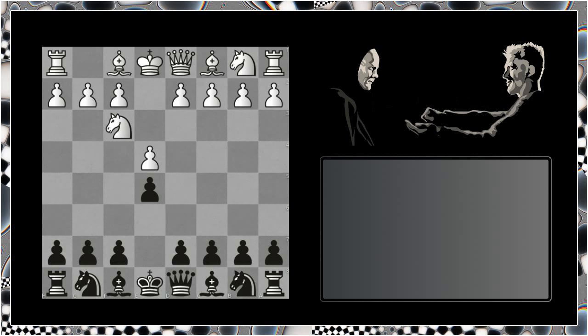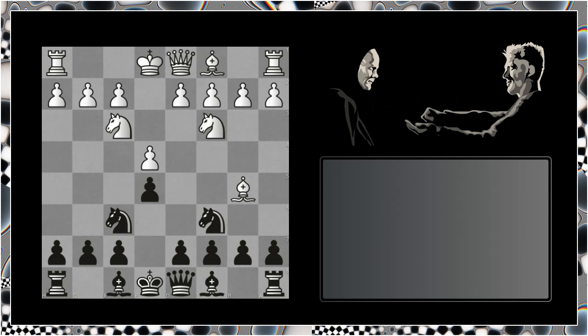We have e4, e5, knight f3, knight c6, and we go into the four knights variation. And this move, bishop to b5, I think is termed the Spanish variation of the four knights.